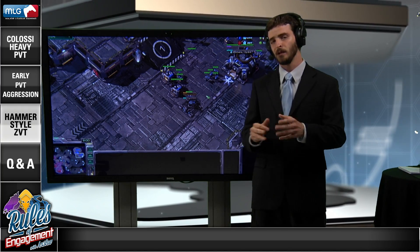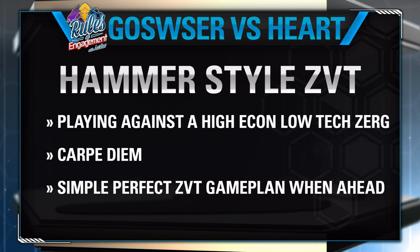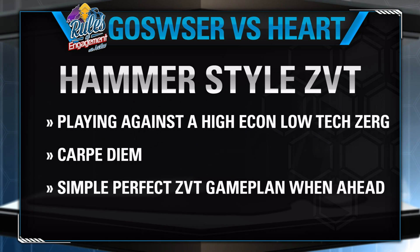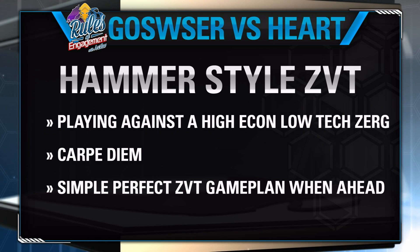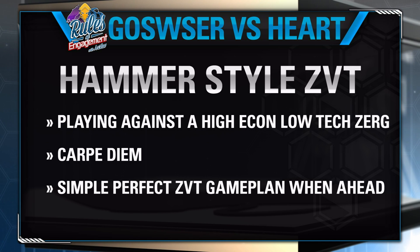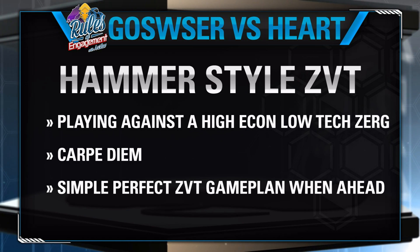Our third segment is switching it up from PvT into Zerg vs. Terran. We'll talk about the hammer style — using the simplest tool in every situation, because sometimes the simplest tool is the best one. First we'll talk about playing against a high-econ, low-tech Zerg as Terran. Then we'll talk about when it's important to seize the moment — or Carpe Diem. Then we'll go to a simple, perfect ZvT game plan when you're ahead, because Terran can be pretty obnoxious and draw out games if you let them stick around too long.